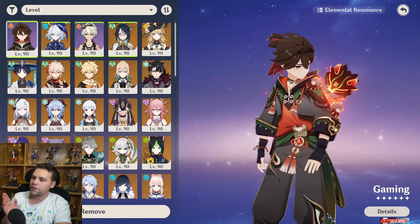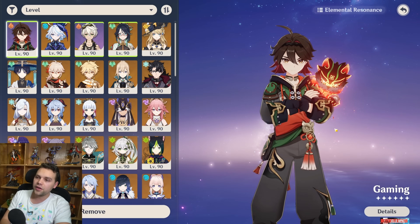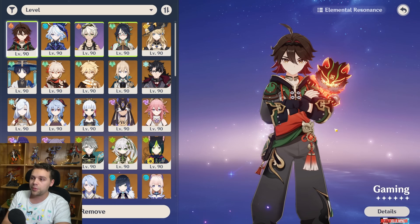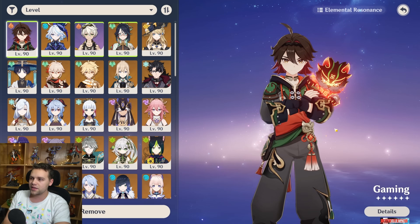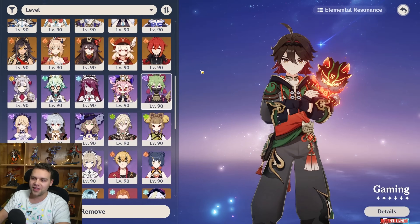Final ranking: absolutely A-tier, on the higher end of A-tier. For account value — if you need a DPS and you have C6 or plan on getting C6, then good value. But if you already have a bunch of powerful DPS characters, then obviously not as good value.